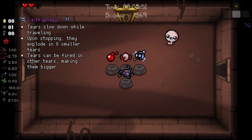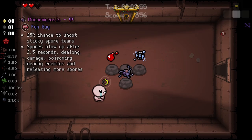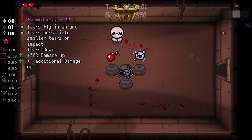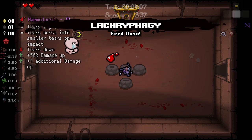All right everyone, today we're going to be taking a look at another synergy. This is more of a how-to guide for C-section. It's not like you need all these items — I just want to show you how awesome these items synergize with C-section. First up is Lachryphagy, which is very important for doing a lot of things with C-section.